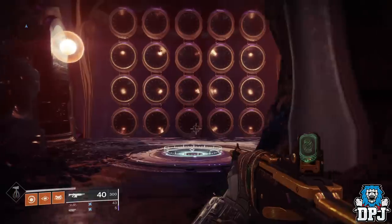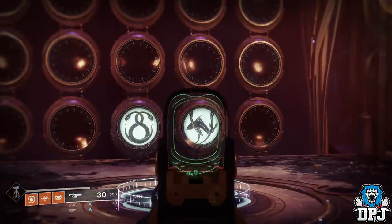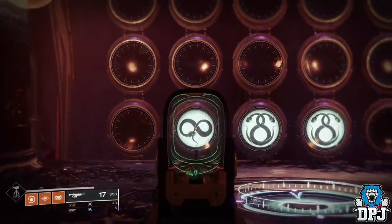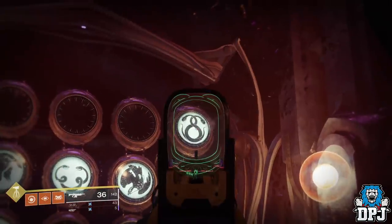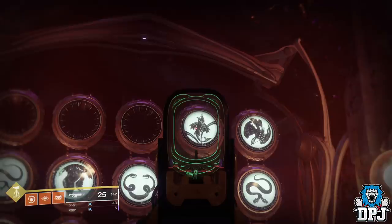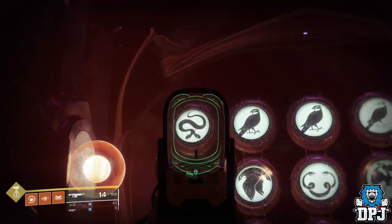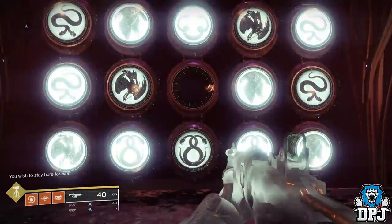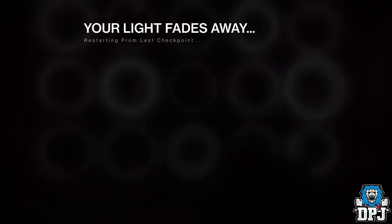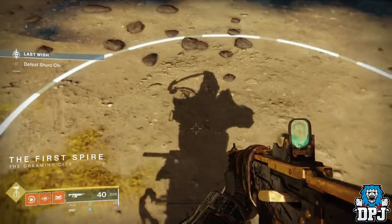Once within the Wall of Wishes, shoot the pads to match the image shown on screen. Once done, stand on the center pad and you will get teleported to Shuro Chi. Once you're here, it's just a matter of equipping what you want and farming whichever ingredient you need.